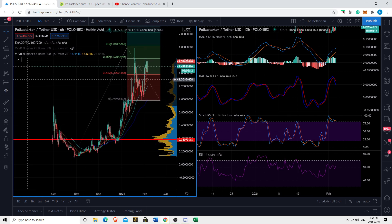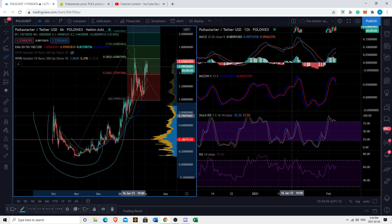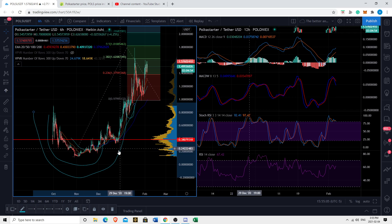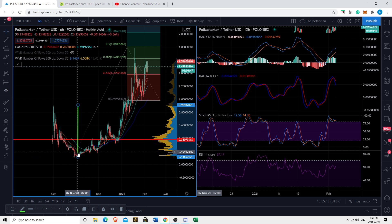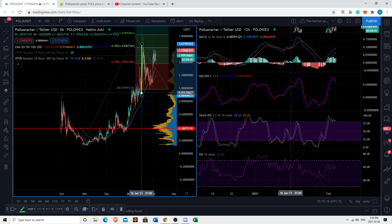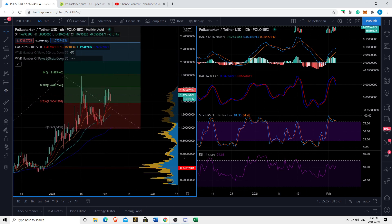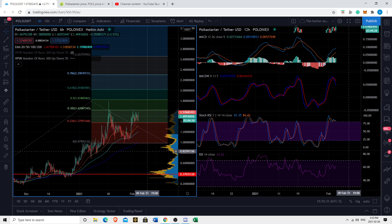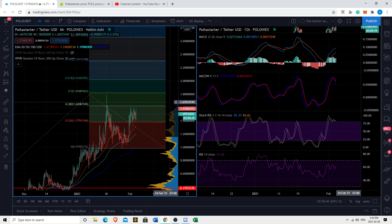Let's talk about the technicals because there are a few interesting things going on. Right off the bat, I see this cup-and-handle pattern — this was more of the cup and that was kind of the handle. The breakout point was right around 90 cents. We've been pumping, and if we take the height of the cup to the bottom of the cup and move it to the breakout point, we can see maybe the pump is over — we've kind of moved the extent of what a cup and handle usually gives us. I've also done a Fibonacci extension to understand what this thing can do and identified some very key areas that will aid PokeStarter's movements. If we can get past some key levels, we're likely to see movement.